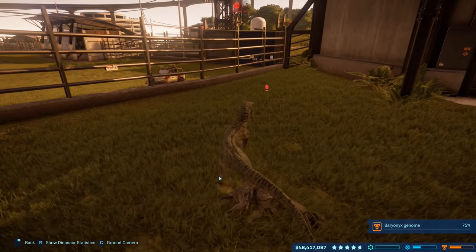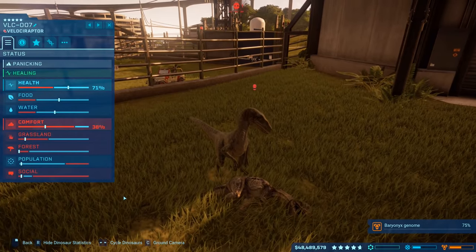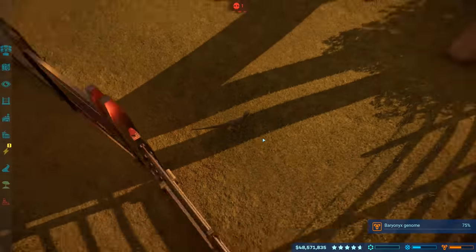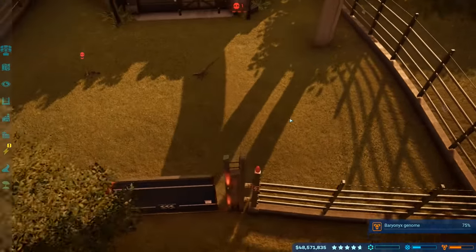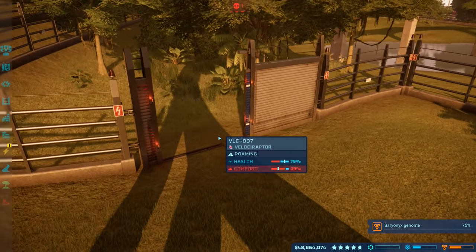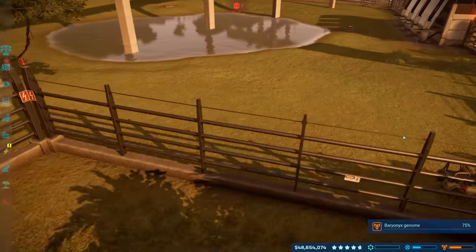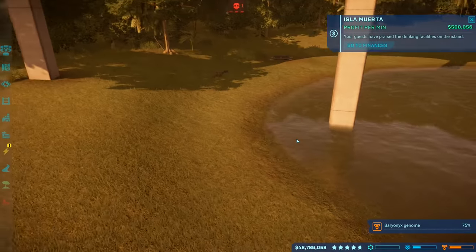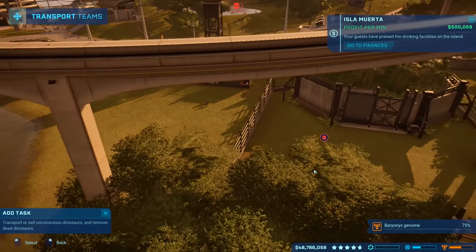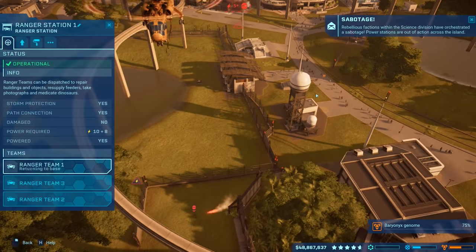The ranger team is shooting healing darts. Checking his statistics — his social is low, he'll probably be agitated. Opening the door now. Hopefully with the electric fencing this time they won't keep trying to escape. Five hundred thousand dollars a minute isn't bad. There's a dead dino so I want the ACU center to take care of that. Warning — sabotage in progress! One of our electricity generators is down.